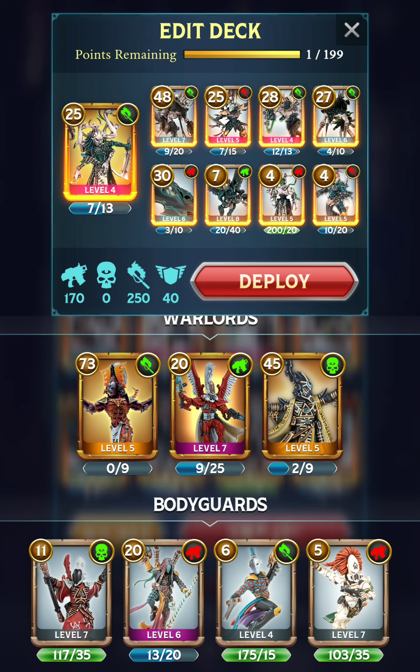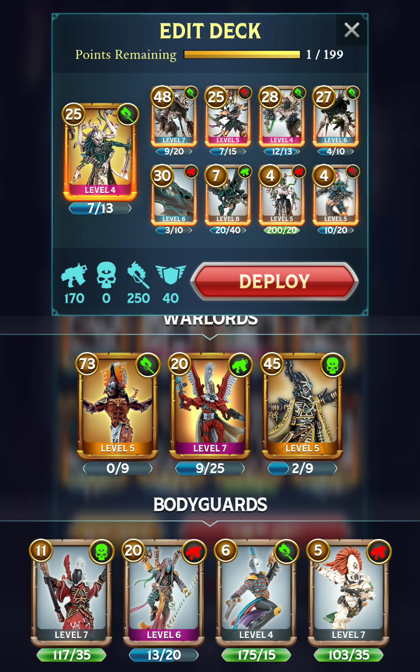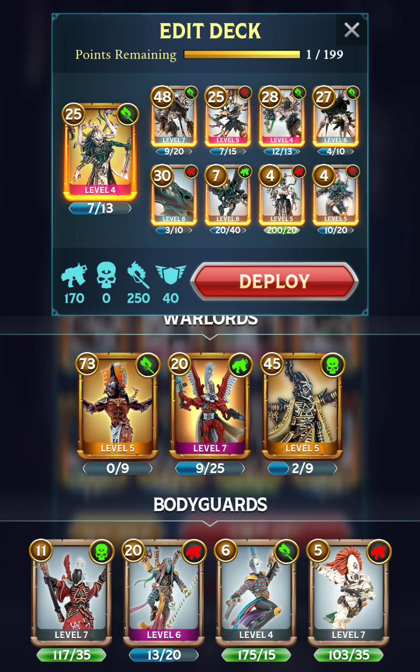Drazhar is pretty decent, and then we've got some other ones I haven't really used as much — there's the Parasite Engine, which can do a little bit of healing, the Razor Wing Jet Fighter, and then some weaker fodder units. Let's go ahead and deploy and see how this works out.